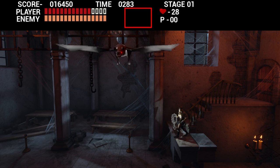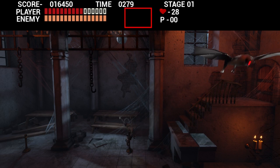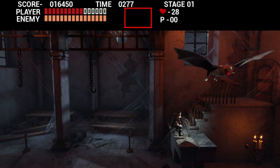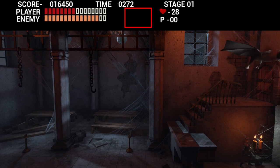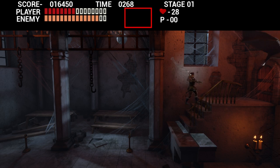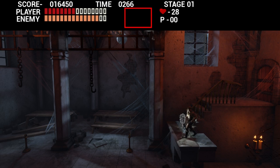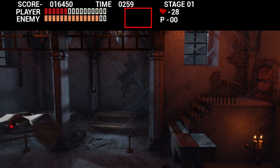It looks like it's struggling to actually get to you. Well, I can't hit it. Get back here, you son of a bitch. I'm gonna whip the shit out of you when you get down here. Too bad this isn't Super Castlevania 4 — I can't whip diagonally. Get down here, you fucknugget.